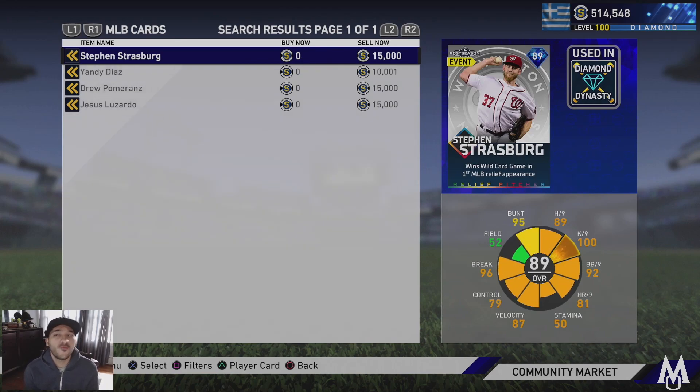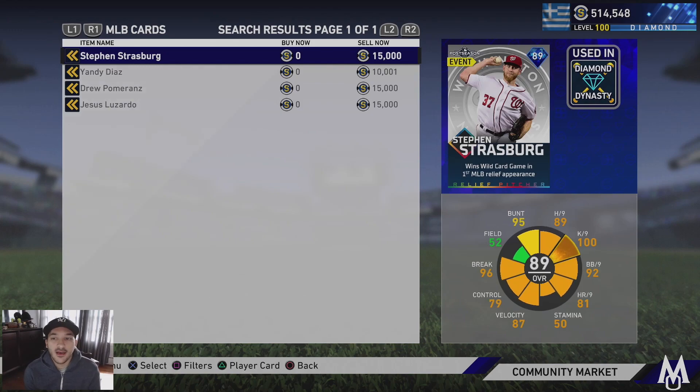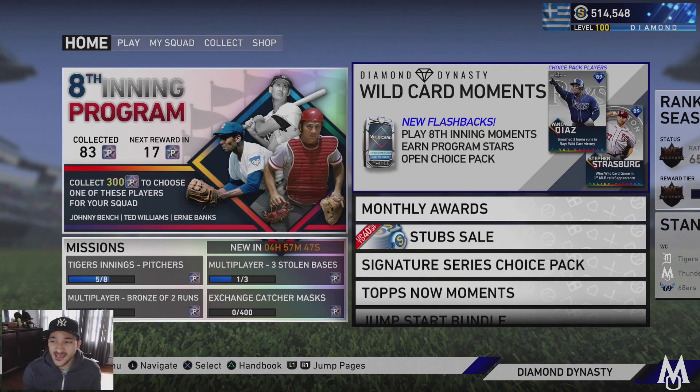You probably get these postseason cards right away from the choice pack. I want that Strasburg card — definitely want it. So that's gonna do it for this one. Good content update overall: new signature series cards, Play of the Month cards, and postseason cards which are pretty solid — especially Strasburg — plus new moments. Let me know if you guys packed anything good, what you think about all the new cards, subscribe if you're new, drop a like, and I'm out.